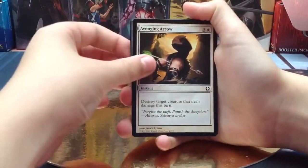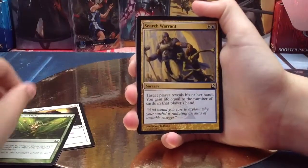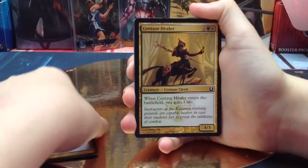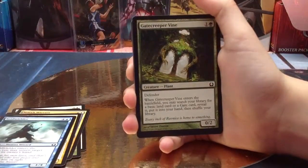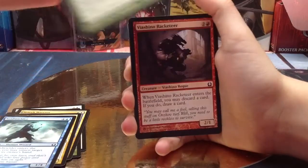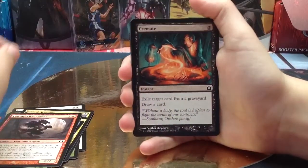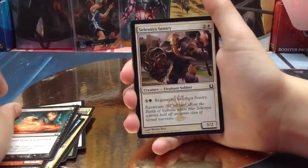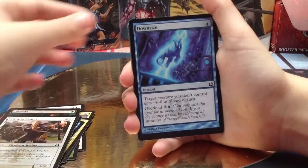Avenging Arrow, Course of Might, Search Warrant, Cantor Healer, Voidwielder, Gatecreeper Vine, Yashino Racketeer, Cremate, a Celestine Sentry and a Downsize.